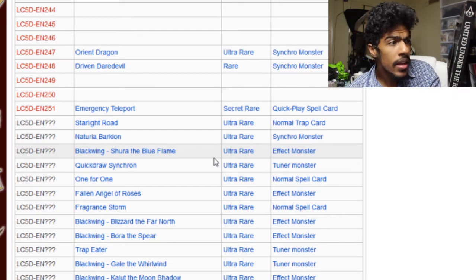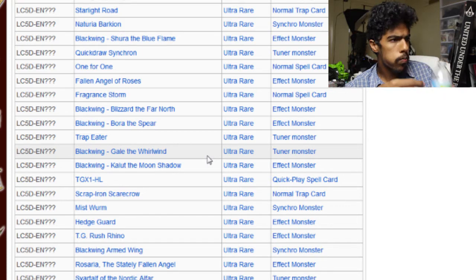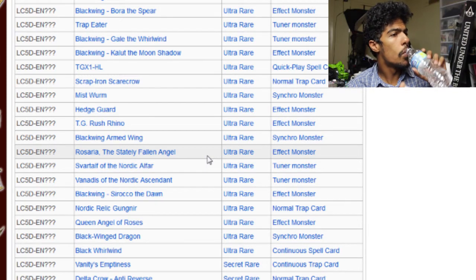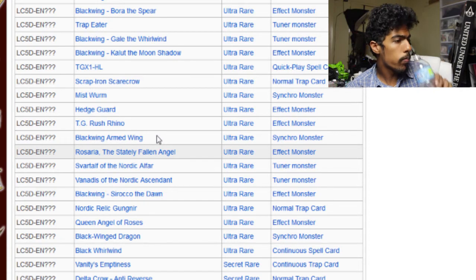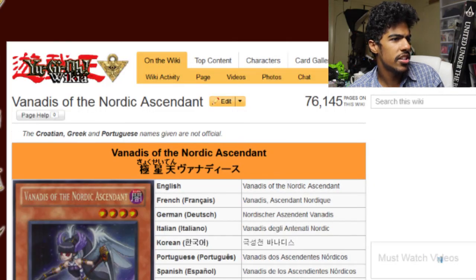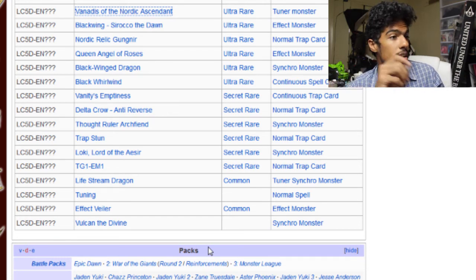The other cards we saw in the earlier leak — these are all ultras: Starlight Road, Material Barkion, Shura, Quick Draw Synchron, One for One, Fallen Angel of Roses, Fragrance Storm, Blackwing Blizzard the Far North, Blackwing Bora the Spear. Then we have Trap Eater, Gale, Kalut, TG X-1 Magnum Ace, Switcheroo, Scrap-Iron Scarecrow as an ultra. Miss Worm Hedgehog, TG Rush Rhino, Blackwing Ironchain, Rosaria the Stately Fallen Angel. Vanadis of the Nordic Alfar again. Sirocco, Nordic Relic Gungnir, Queen Angel of Roses, Blackwing Dragon, Black Whirlwind as a damn ultra — hyped. Vanity's Emptiness — should have gotten rid of mine, I've got six.